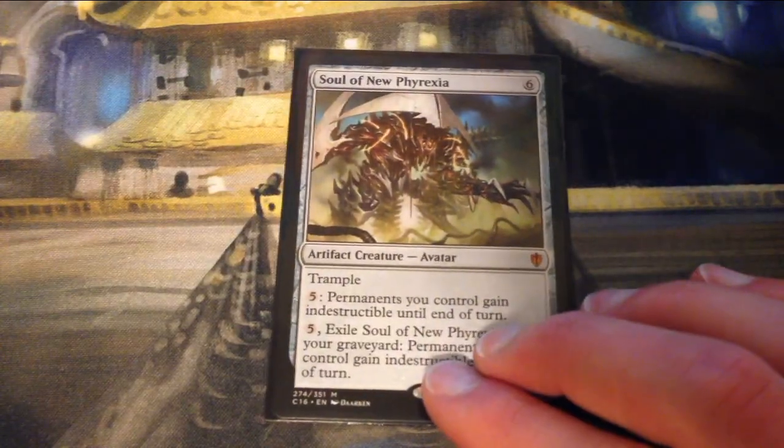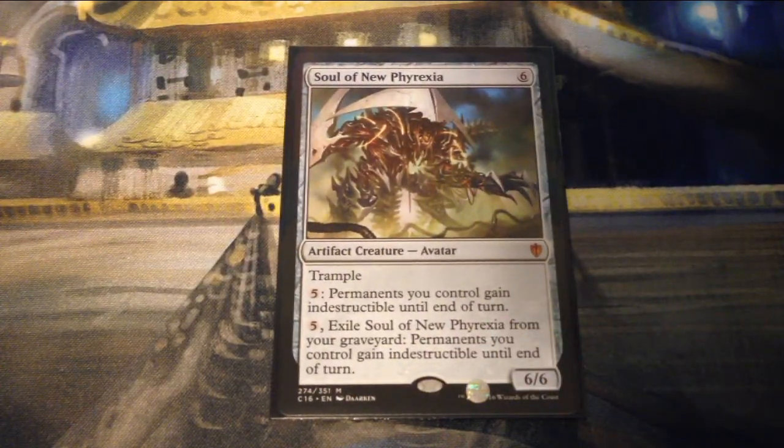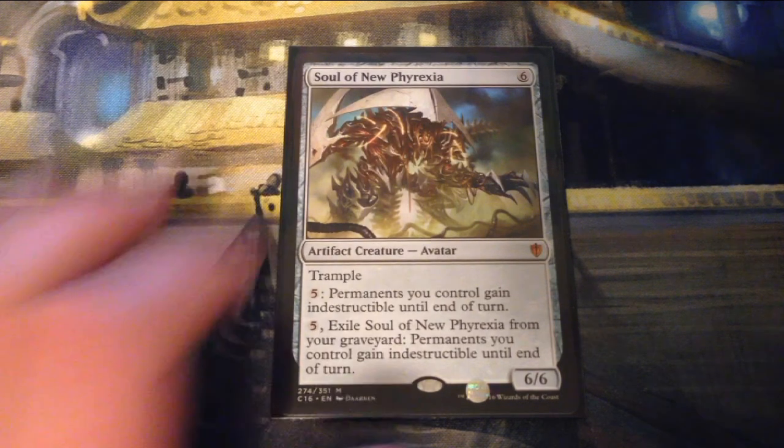Soul of New Phyrexia is six generic for a 6/6 artifact creature Avatar with trample. You can pay five and permanents you control gain indestructible until end of turn. You can also pay five and exile it from your graveyard to give permanents you control indestructible until end of turn.